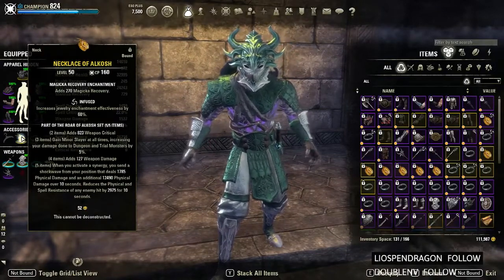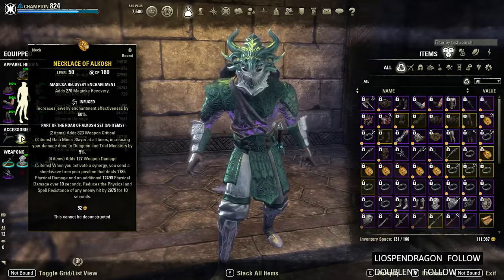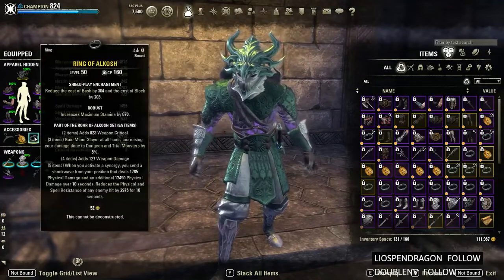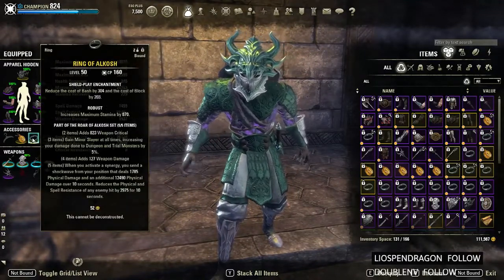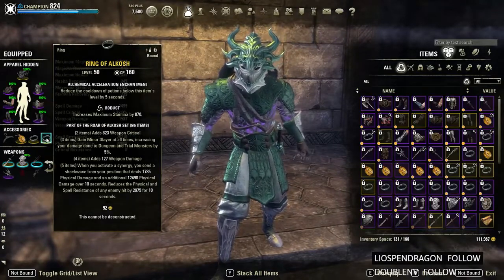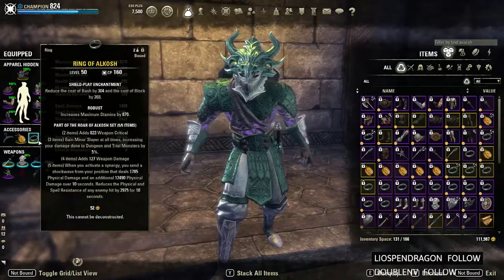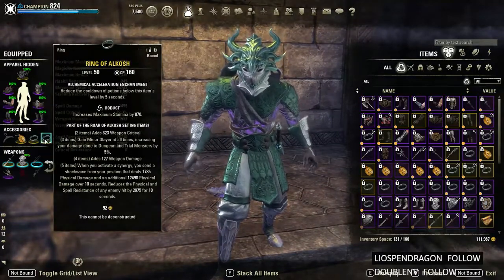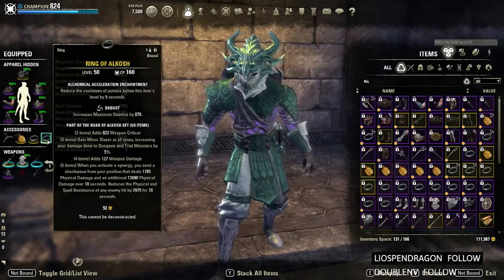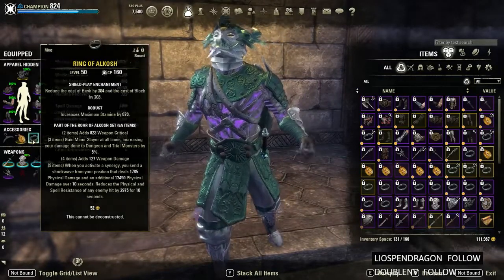Our jewelry is Alkosh — that's our second five-piece set. We have one infused magic recovery piece to boost that magic recovery up, and the other two rings are robust. We have one shield play enchant and one speed pot enchant. You could also do two magic recovery to get close to a thousand, or run two shield play or two accelerated pot enchants.